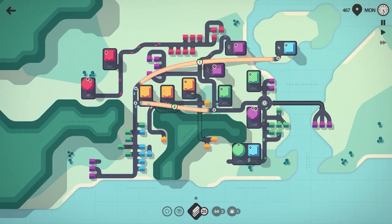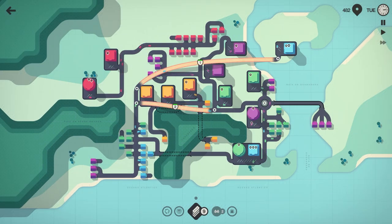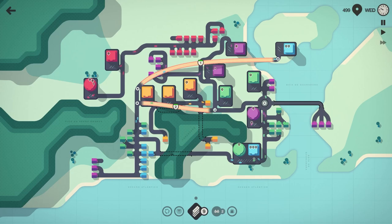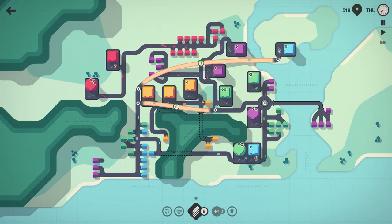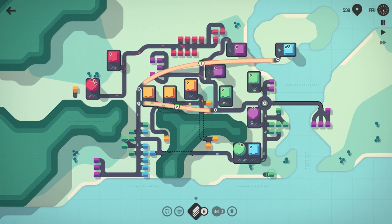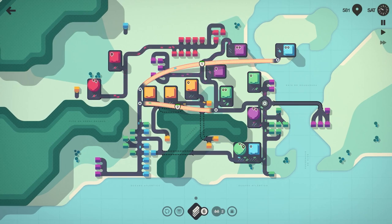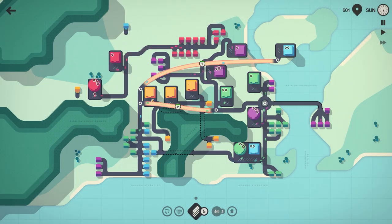We have quite a few light blues spawning in, so let's bring our road down, tunnel through like we originally discussed, and hook those in. Now light blue and green have a couple of options for getting to their destinations. 506 people moved on Wednesday. Let's get these remaining houses hooked in — red, purple, green — we've got most things connected. We only have six road tiles but two bridges, and not much has spawned on the far side, so we should be okay.